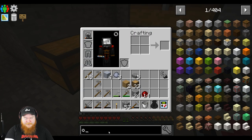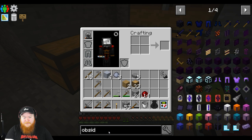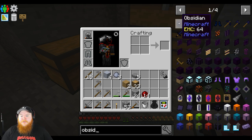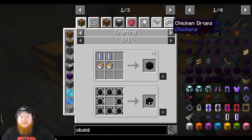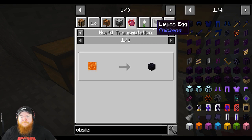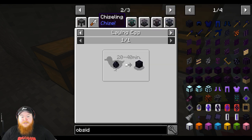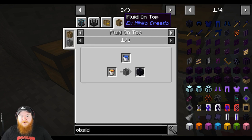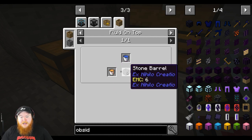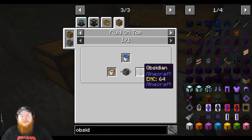Now we just need to make obsidian. How do we make obsidian? It comes from loot bags. Lava — on fluid top, X Nilo. So if we put lava in a stone barrel with water on top, apparently it makes obsidian.